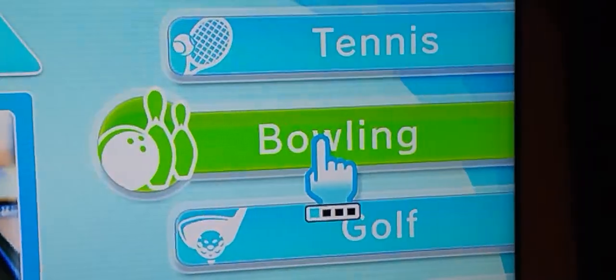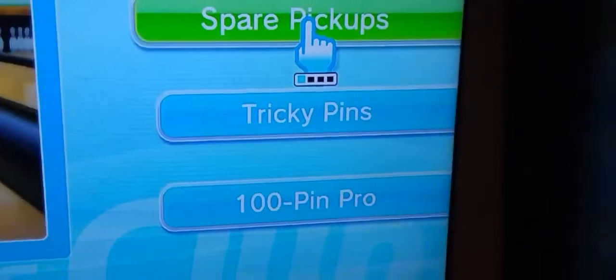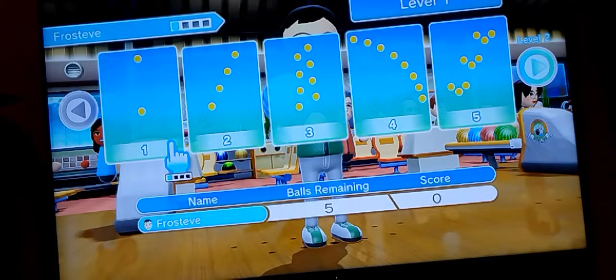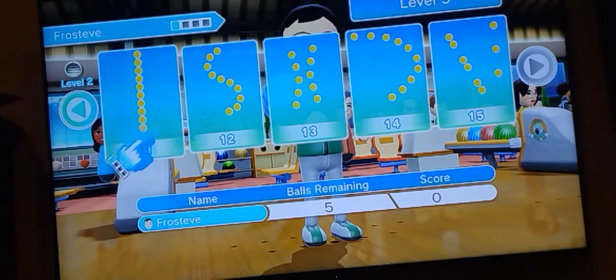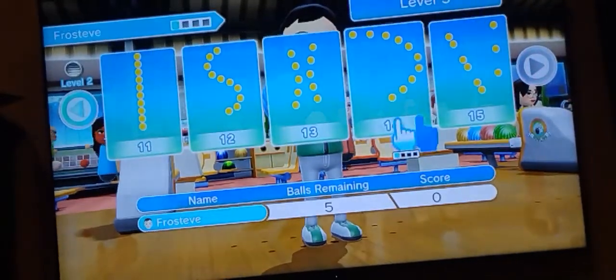The next sport we'll be taking a look at is bowling. For training you've got Spare Pickup, Tricky Pins, or 100 Pin Pro. I'm looking forward to Tricky Pins — I want a challenge. You've got 5, 10, 15 different levels to choose from. This one looks pretty easy — straight down the middle. Everyone's worst nightmare. Let's try it.